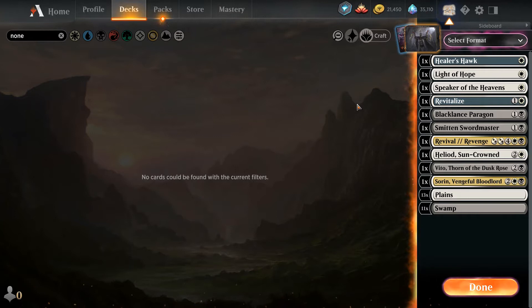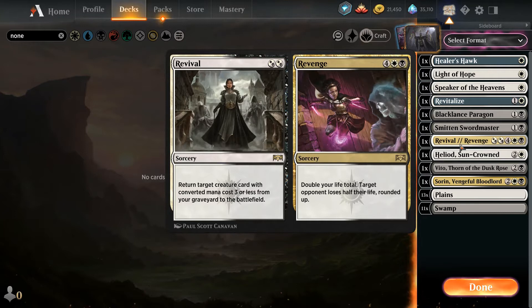There is one card I will caveat. Revival Revenge is a perfect example of a card that is worth the sacrifice. The Revenge side, with Vito on the battlefield, is in most cases game-ending. You double your life total, target opponent loses half their life rounded up, and both of these trigger before the Vito triggers on the life gain. So basically you cut your opponent's life in half and burn them for your life total — very powerful. On top of that, the Revival side is actually decent. In games where you don't have Vito or your Vito is in a graveyard, you can use the Revival side to revive a creature. I can see Revival Revenge as a fine inclusion in Vito decks.